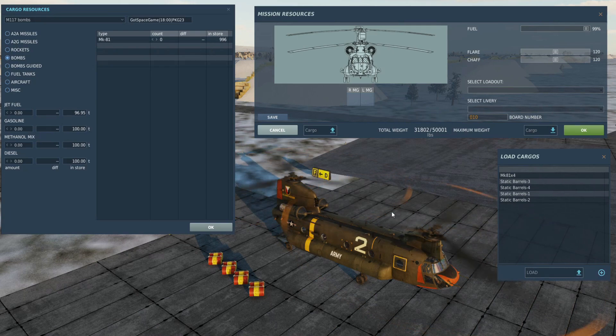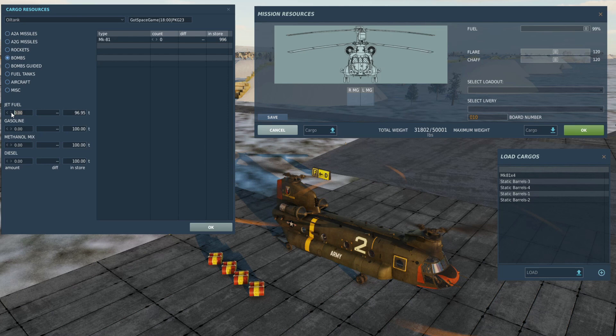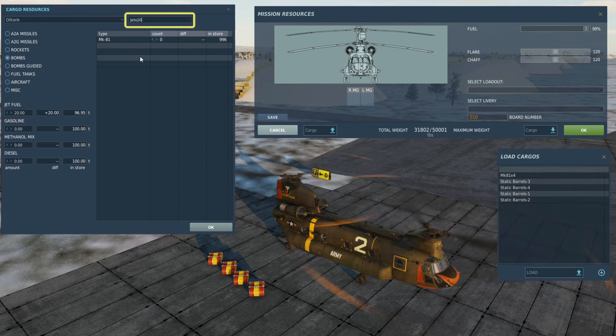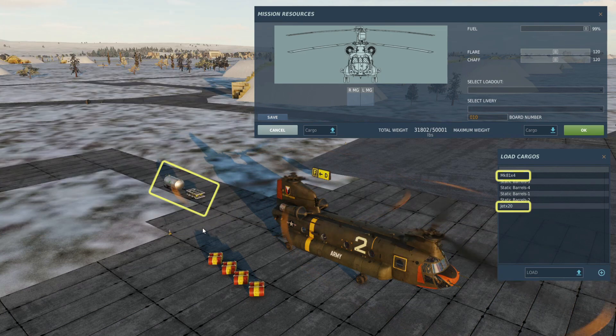Next I'll add some liquid cargo, slightly different here. I'm going to spawn it as an oil tank. I'll fill it with 20 tons of jet fuel and rename it as before. Click OK and we've got our two new cargo containers spawned.